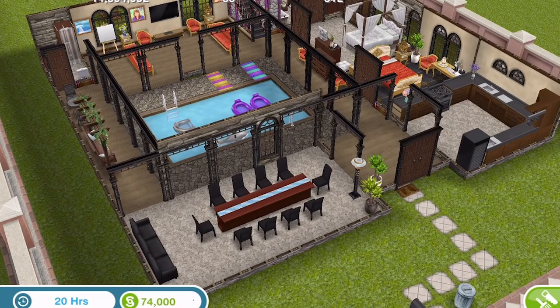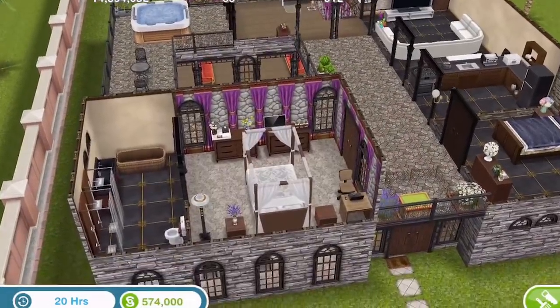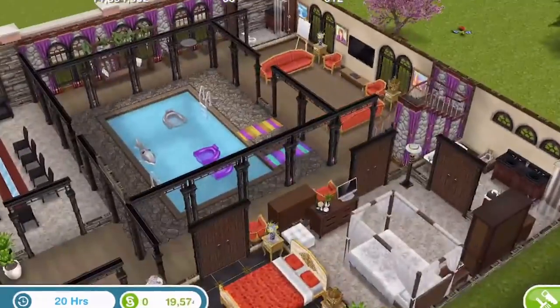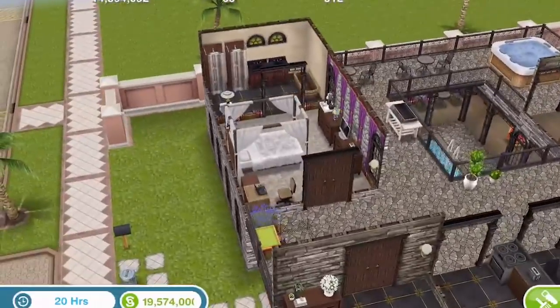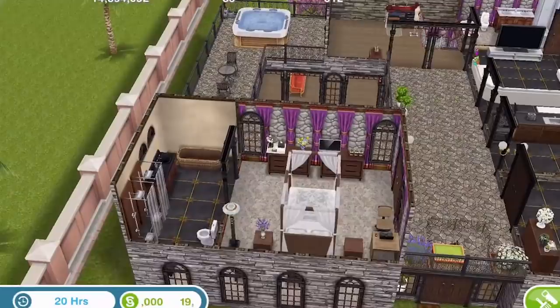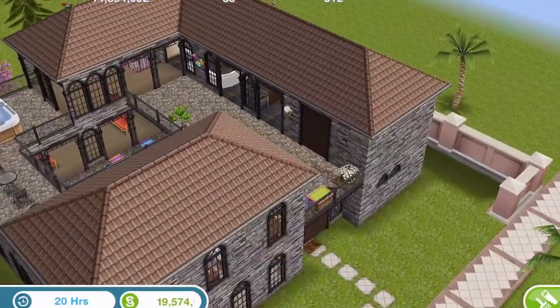Here is the fifth house — standard size, two floors. Looks pretty basic. Going upstairs, there's not much here either. I won't be building that one — there is nothing in that house that I feel I've missed out on and want.